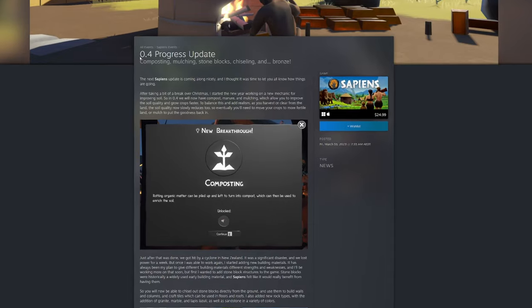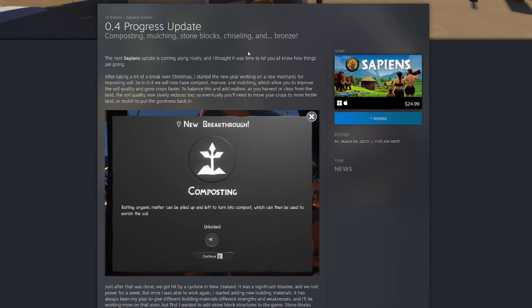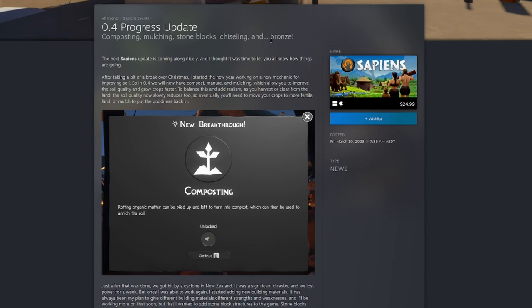Over here you can see the 0.4 progress update. In this update we can do composting, mulching, stone blocks, chiseling, and bronze. Let's break it down.